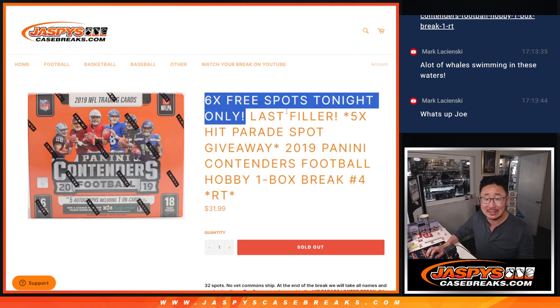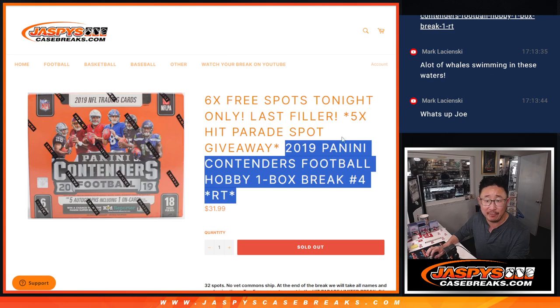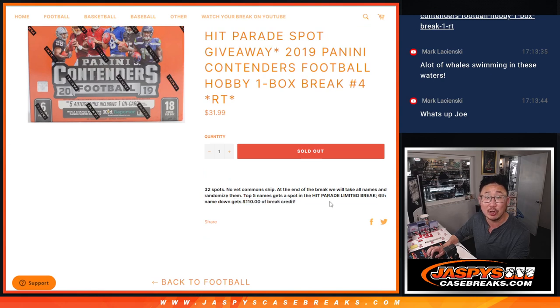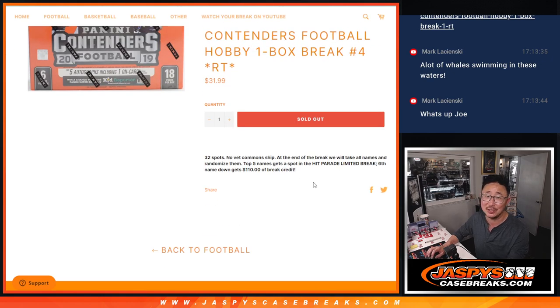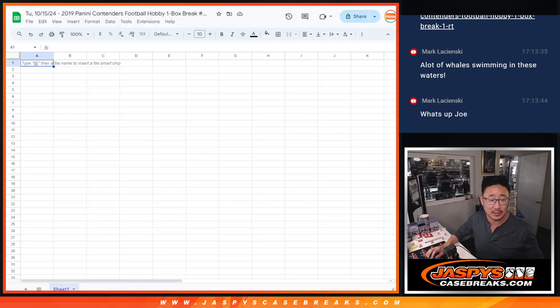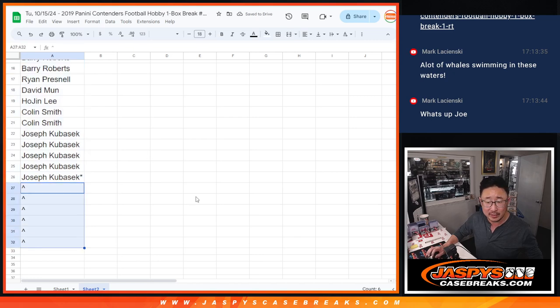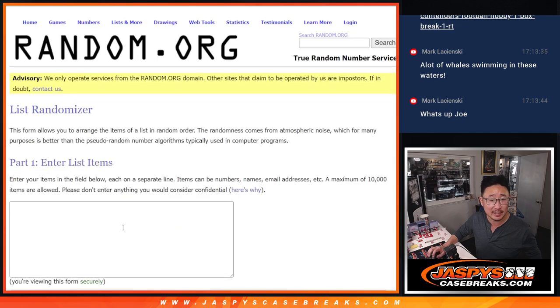A few dice rolls happening here. We got six contenders spots we're giving away, then we'll do the contenders break itself, then we'll give away the final five hit parade spots. The sixth spot is going to get $110 of break credit. We were giving away six hit parade spots, but one full spot sold. I didn't feel like repricing the filler, so that sixth spot is just the cost of the hit parade spot.